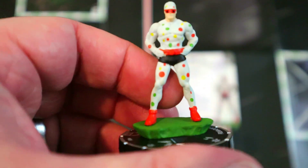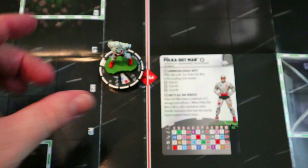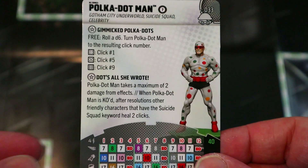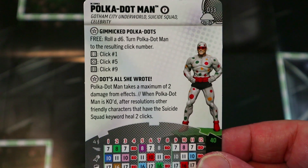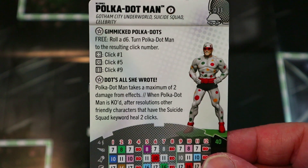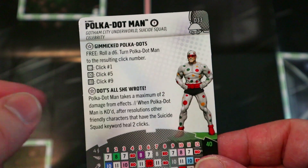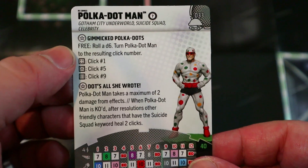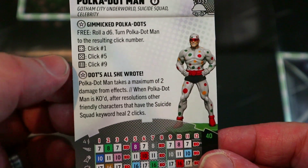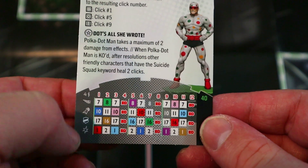Starting us off we have Polka Dot Man. If you saw the newer Suicide Squad movie he was pretty cool in that, so he probably got a rare just because of that movie. He's got the Gotham City Underworld, Suicide Squad, and Celebrity keywords. He's a Team Player and also Unique. His trait says free: roll a d6, turn Polka Dot Man to the resulting click number, so you can take a free action and turn him to click one, five, or nine.